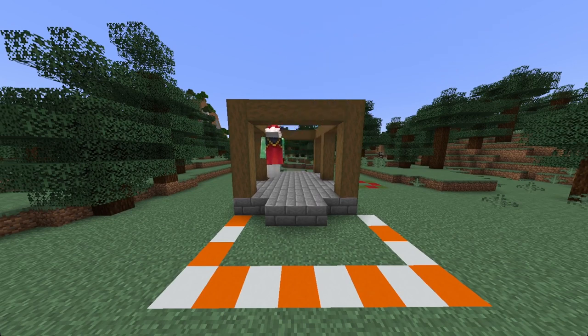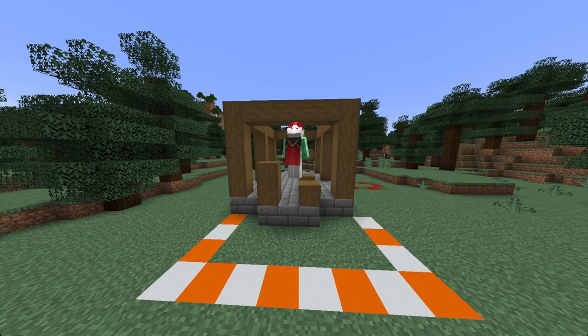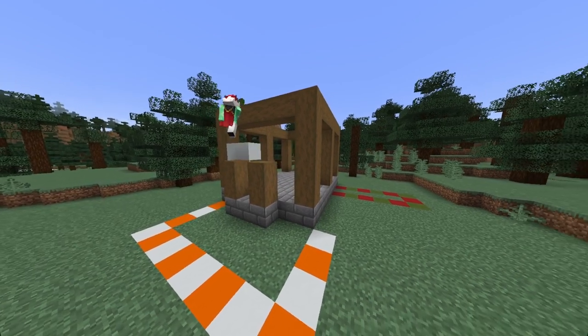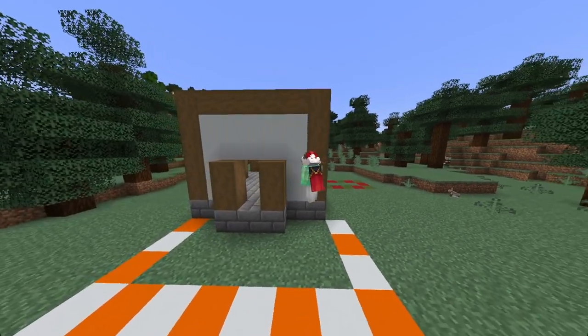Next we want to come to the front of our house and just at this bit of sticks right here, we want to build up 2 blocks with our stripped wood on either side. Next we can fill in the gap here using our white concrete.